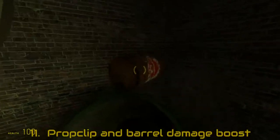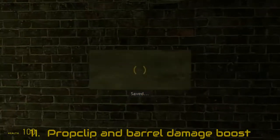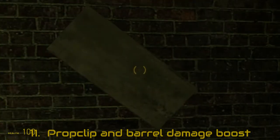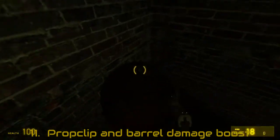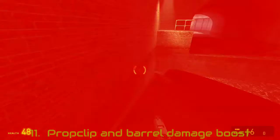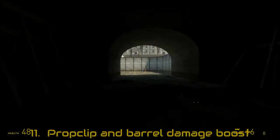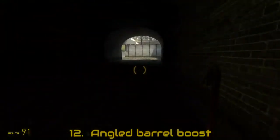Another way is to bring the barrel up here together with a brick, and then use the brick to clip into the ground after it freaks out by save-loading. Then blowing up the barrel, and save-loading again to get unstuck from the ground. But with speed from the barrel's explosion, with a good angle, you can get boosted up. Even bigger boost.